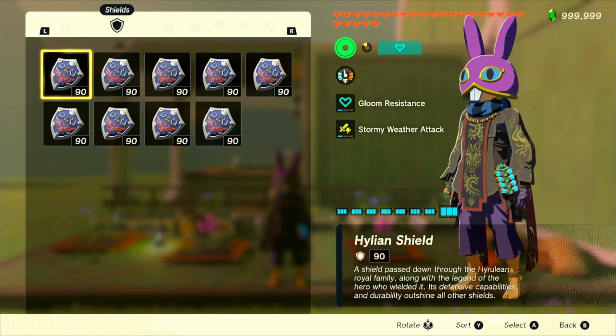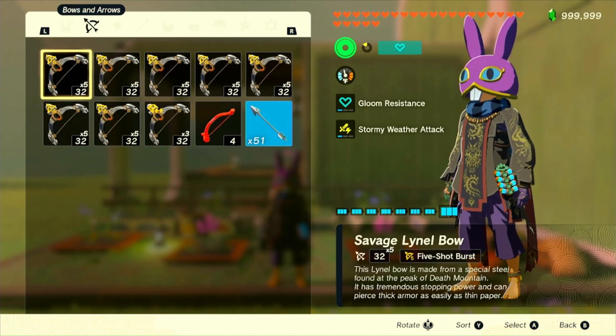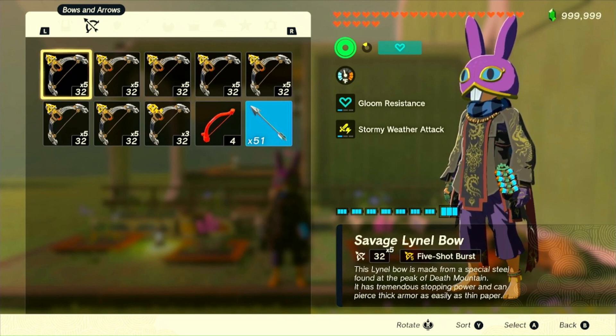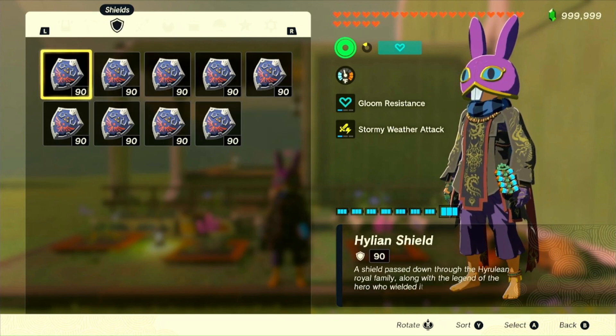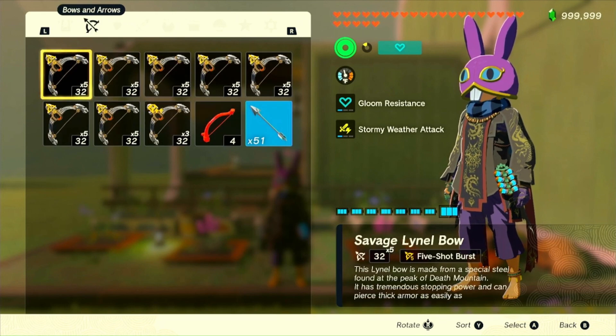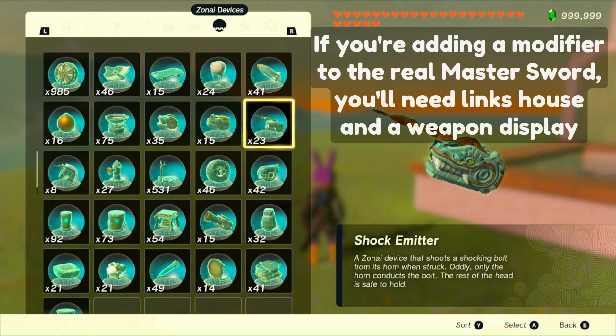If you are on version 1.1.2, you will need a total of 16 to 20 shields and bows combined, meaning you'll need enough Korok seeds to upgrade your bow or shield inventory to hold 16 to 20 between the two of them. The combination doesn't matter, you just need a total of 16 to 20. I also highly advise zuggling at least one bow with them, as I have yet to get this glitch to work without zuggling at least one bow. And on 1.1.2, you will also need a shock emitter.